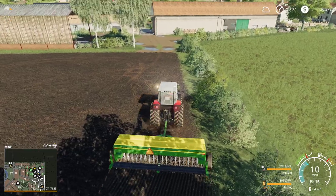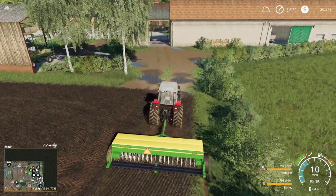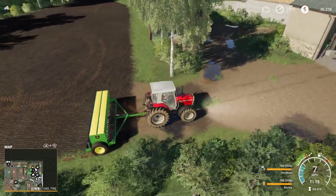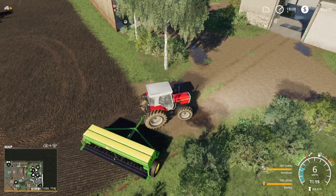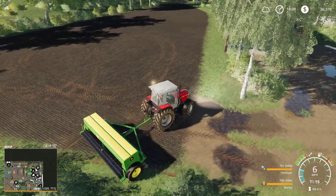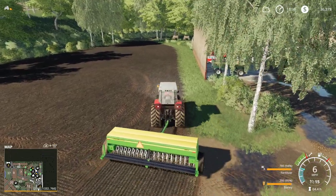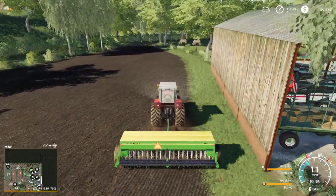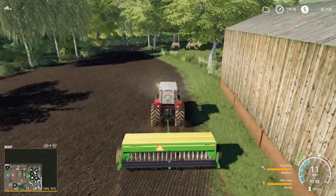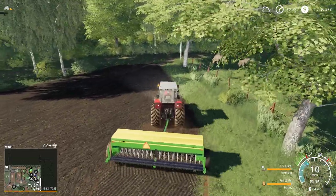So this is a seed drill from what I understand, and you don't need to cultivate ever again — it just does it for you. I think in real life it doesn't actually do any cultivation; I think it just drills directly into the soil. So you do what they call zero-tilling, or what farmers call a no-till style farm. That's what these seeders do now — it's a little bit different than what the traditional farmer does who plows and stuff like that.